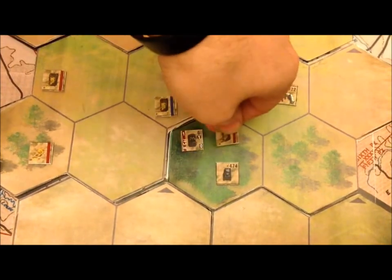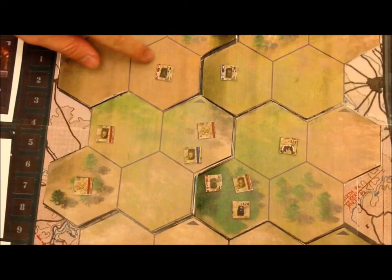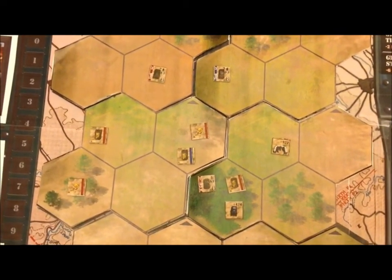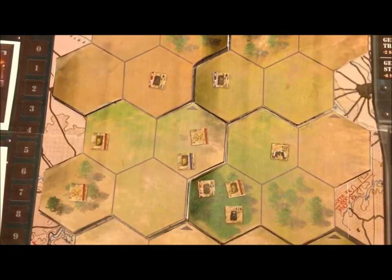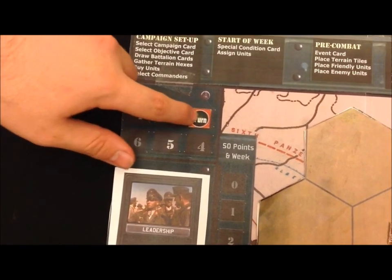And with that, they have 3, 6, 7 points worth of forces left. I need to bring them down to 5 in order for them to be at half strength — so they're still strong. And I adjust the turn counter. It's now the fast phase of turn 3.